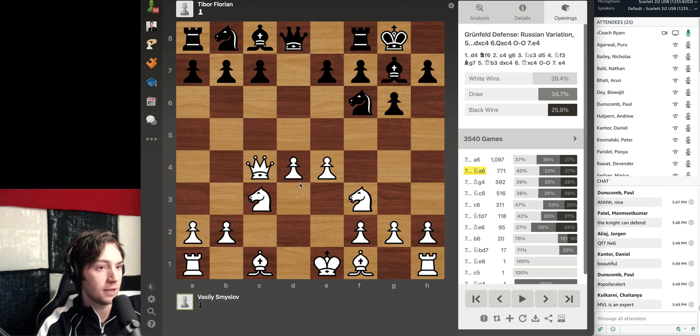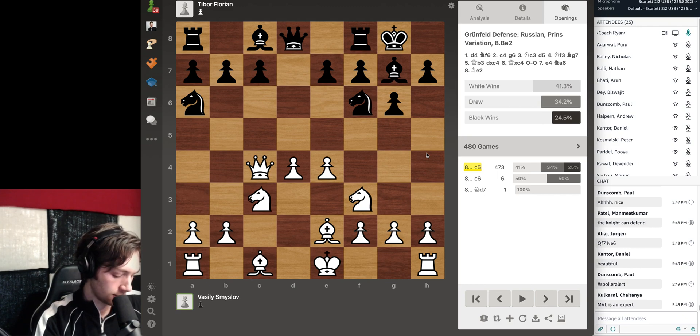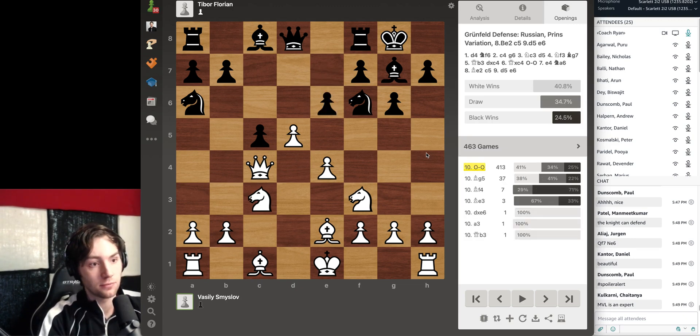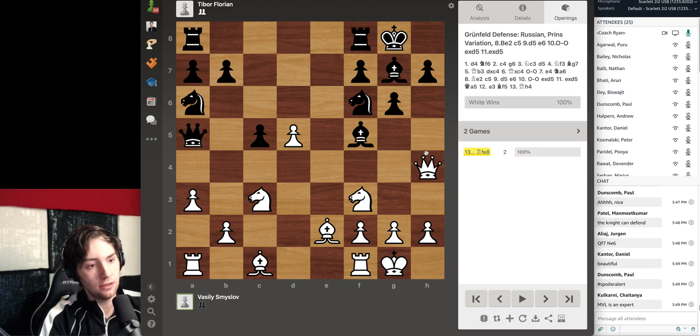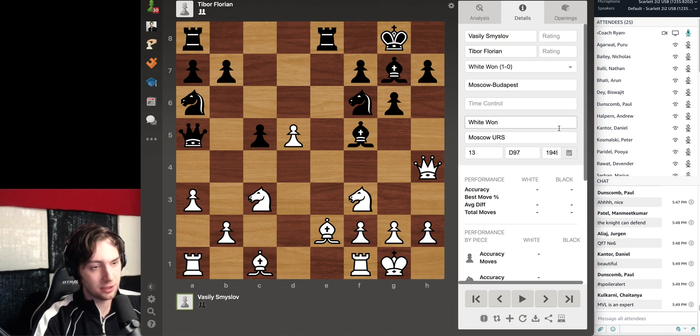Although it may seem at first glance like white has a big advantage, it's just not really the case — black doesn't have any big weaknesses and these pawns may turn out to be good targets. Next we see knight to a6. The white player here was Smislav, played in 1949. Pawn to c5, and I'll speed to move 15: here, here, castles, there, takes, queen to a5, pawn a3. Still pretty balanced at this point. Then the king has already lost the right to castle — it's a variation where we pull the king out of its castled position. Believe it or not, the king ends up on g5 in a moment.